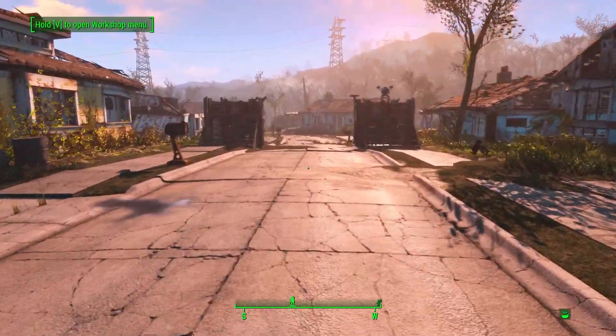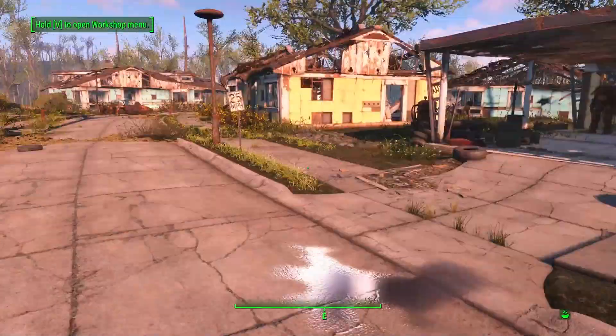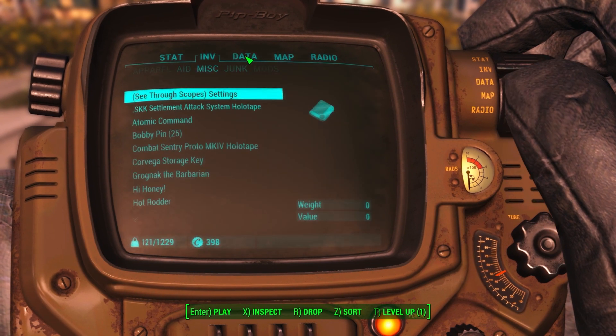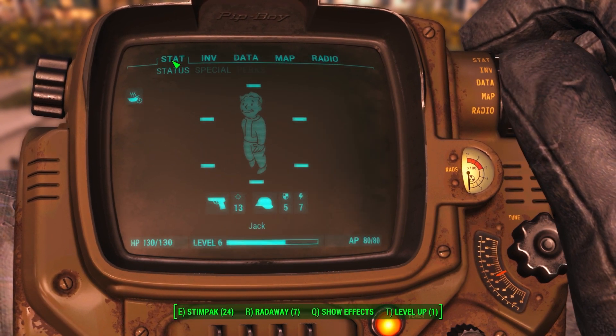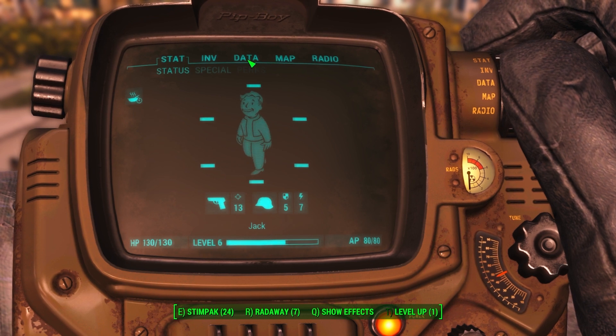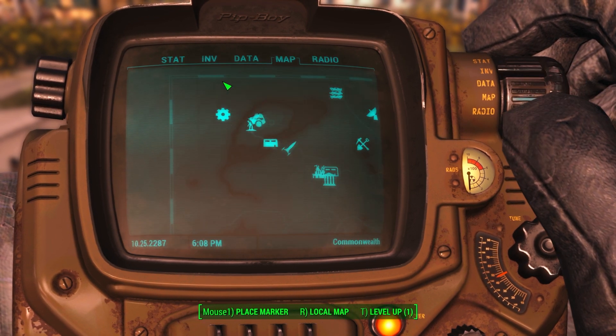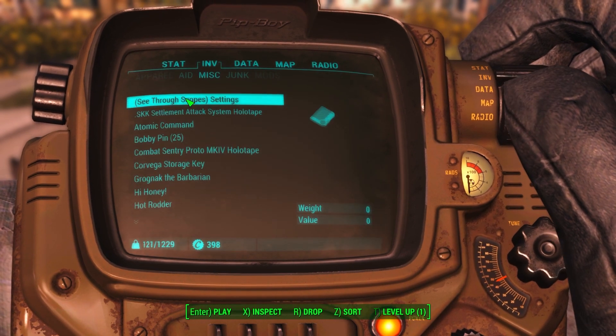Hello guys and welcome back to Fallout 4. We are going to another quest. That's basically what we need to do. Data? Quest? Inventory? No map. Why do I find my quest? That's stupid.